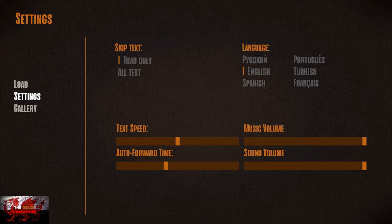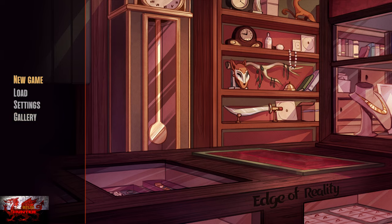First up we're going to go to the settings. Set skip text to all text, put text speed all the way to the right, auto forward time all the way to the right, and I'm going to pop the music volume all the way down. Once that's done we can go back and then start a new game.